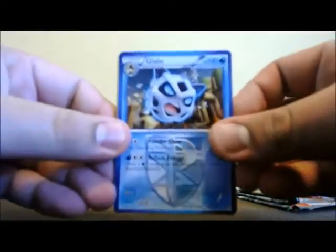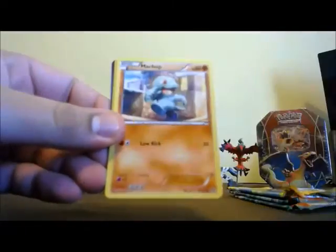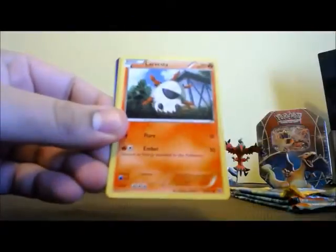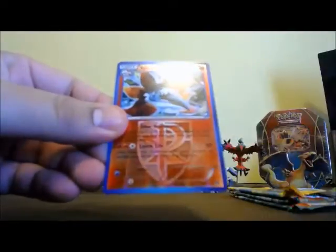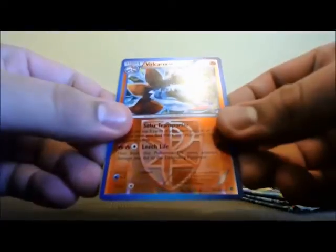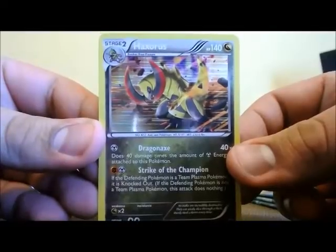Let's see what we got. We got Glele, Tropius, Plume Fossil, Machop, Bagon, Larvesta, Porygon, Tayursa. We got a Vokorana Reverse Holo — it's a great card, I like that one. And a Holographic Hexorus. Very nice. Good pack right there.